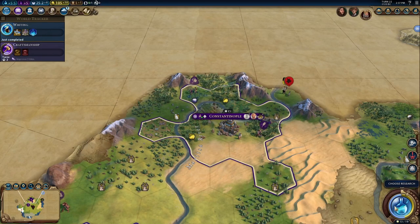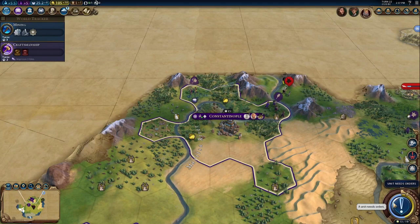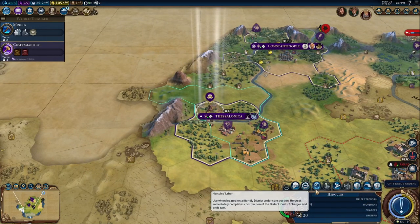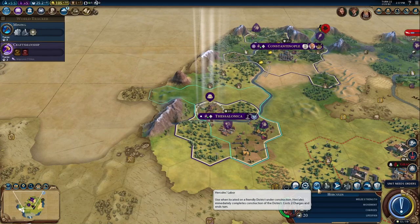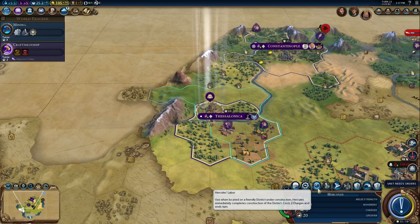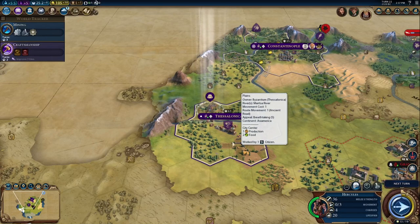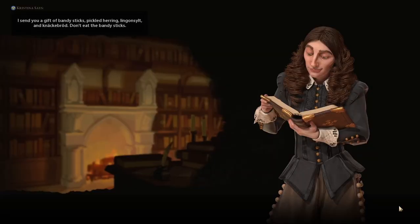We're going to make a plantation on that sugar. Let's get Mining next. So Hercules — if I click this button it's going to use Hercules' labor. You can see it has six charges. If I use this to finish this holy site district it'll cost two charges. But if I send Hercules into an enemy city and have him ravage one of their districts — destroy it and pillage all the buildings within it — it'll only cost one charge.